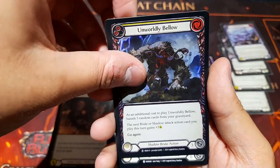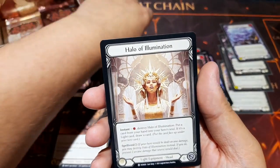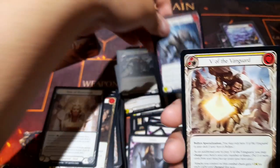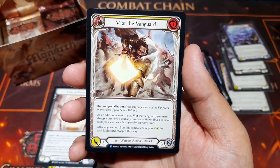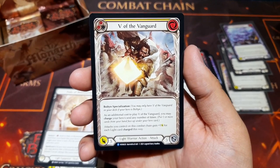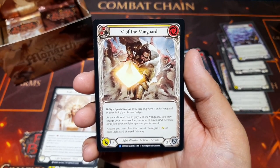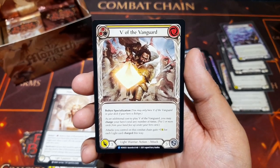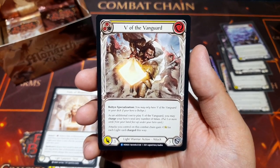Foil Unworldly Bellow, Halo of Illumination, Endless Maw once more. Vow of the Vanguard as a rare — Bolton's specialization. As an additional cost, you may charge your hero's soul any number of times: attacks you control on this combat chain gain plus one damage for each light card charged this way. That is awesome.